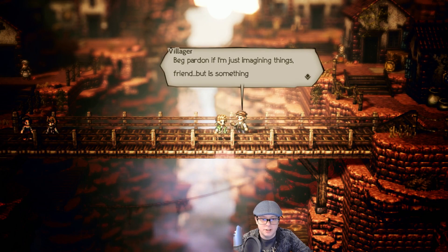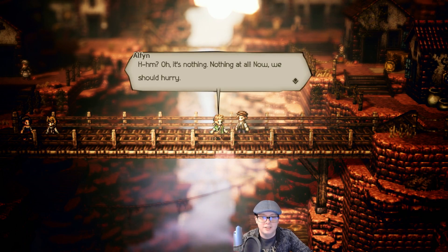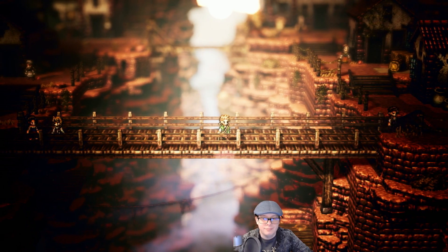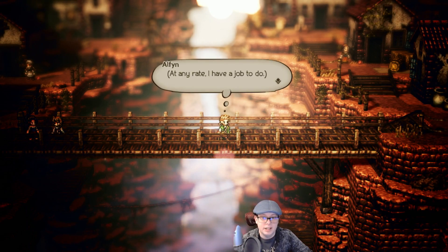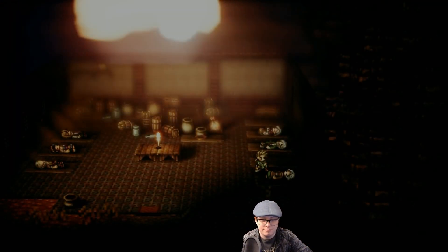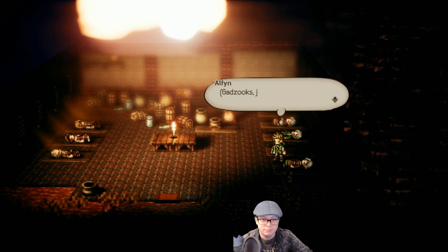'Big pardon if I'm just imagining things, friend, but there's something the matter — you're looking awful glum yourself.' Alfyn deflects: 'It's nothing, nothing at all. We should hurry.' The player notes: 'Better not doubt yourself, buddy — you're going to be working with patients.' Alfyn pushes on: 'At any rate, I have a job to do.' He arrives to see a large crowd of sick people: 'That's a lot of people — just look at them all.'